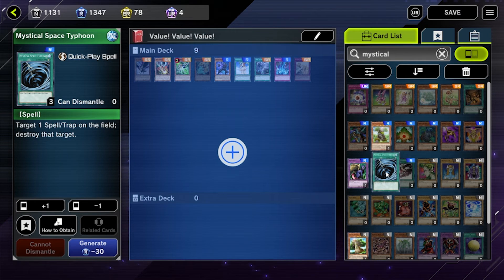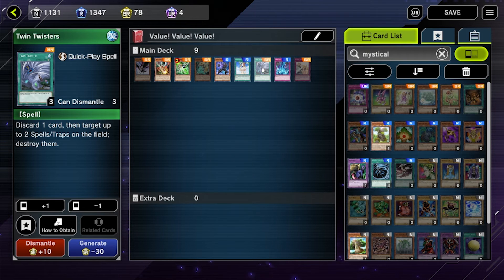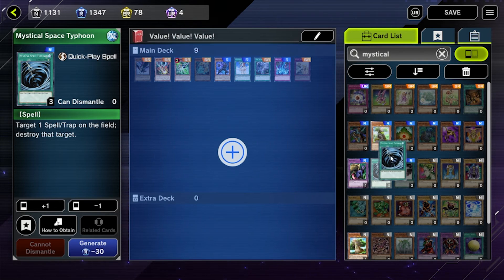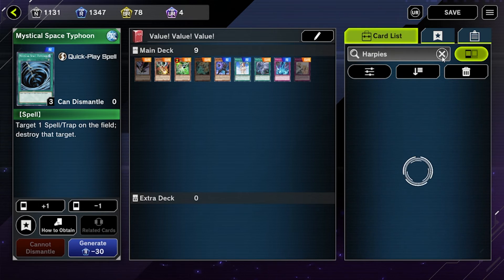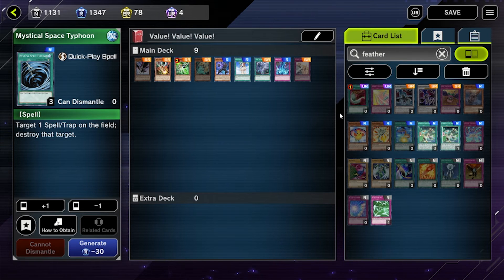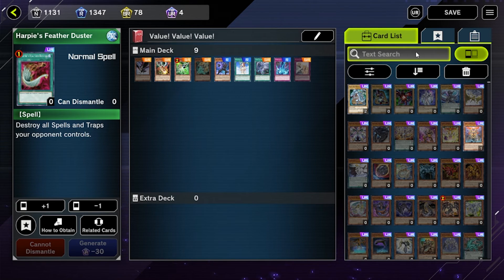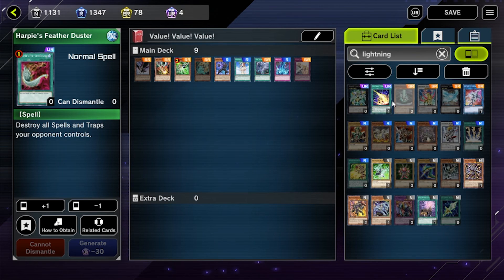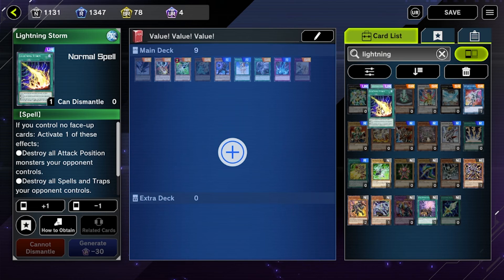There are Mystical Space Typhoons — a lot of people get theirs from the Synchro deck, but if you didn't, you can always craft them. If your deck sets up using the graveyard, you can use Twin Twister as a way to get yourself set up while also targeting two things on board, so having back row removal of some sort is really nice. There's also Harpie's Feather Duster for wiping your opponent's board, or the very flexible Lightning Storm, which kind of does the work of both Raigeki and Harpie's Feather Duster with a condition. A lot of players are actually playing more than one copy in their decks.